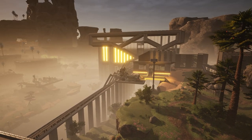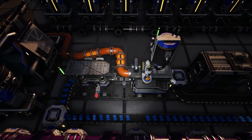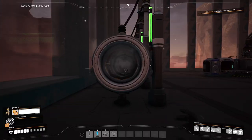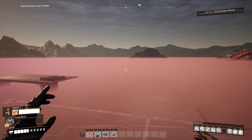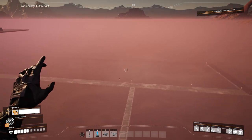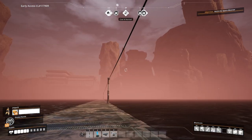Welcome back to another Satisfactory video. Last time we got heavy modular frames done and added a temporary setup to make packaged fuel. We unlocked the jetpack so we can go through the hyper tubes and land safely, and also build a little bit quicker and build from heights. You can see we can now land on the foundation nice and easy without hurting ourselves.